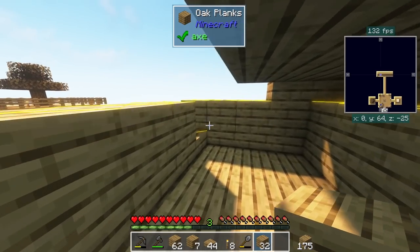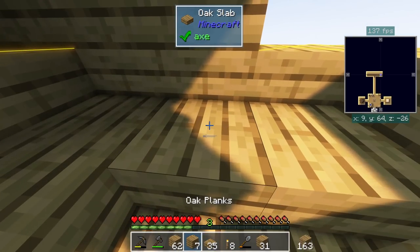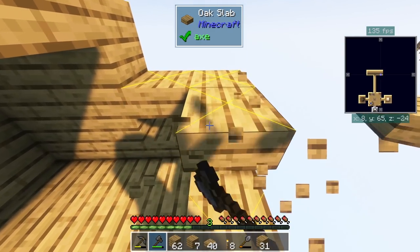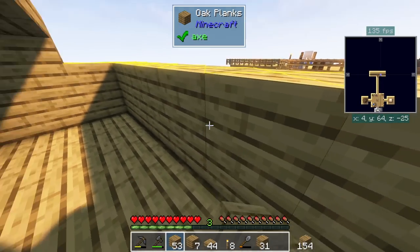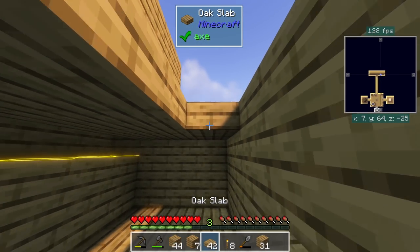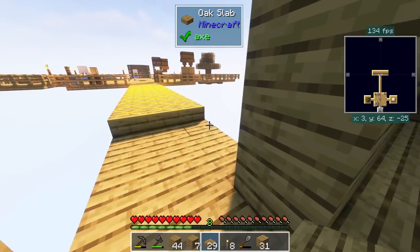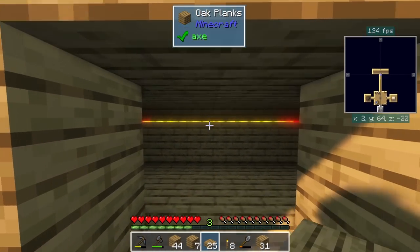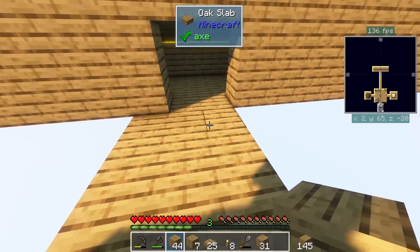Once we get a few enderpearls we should be able to automate this pretty easily. Let me finish this off. I should also mention — Dark OSO actually has the pack set so that you get better spawn rates building it up here rather than down by the void. Usually people say build down, but they've actually changed it so you get better rates up high. It's neat that they went to the trouble to do that.